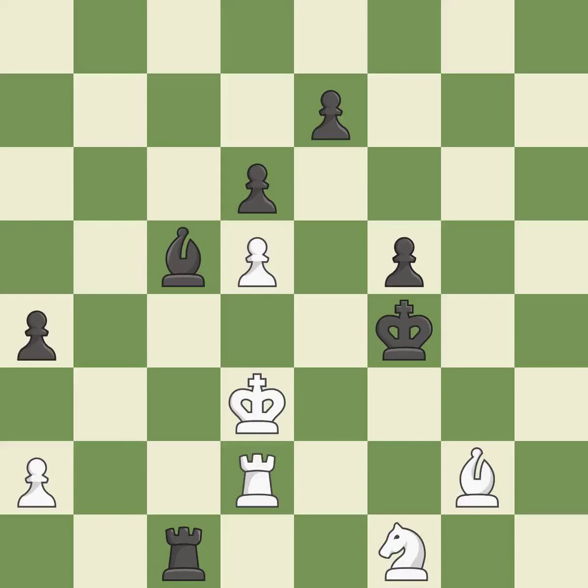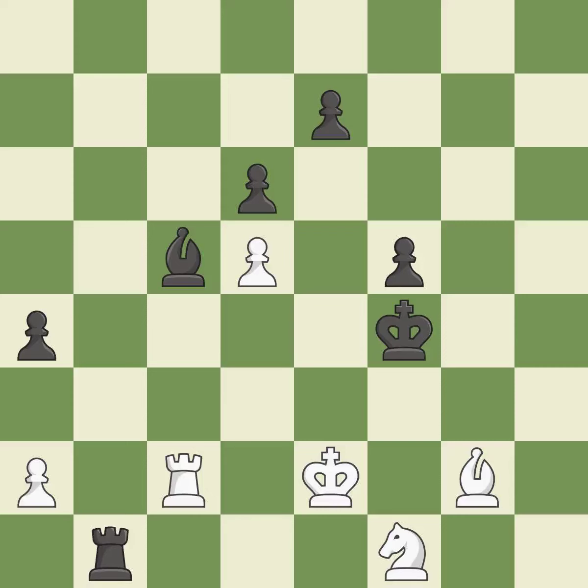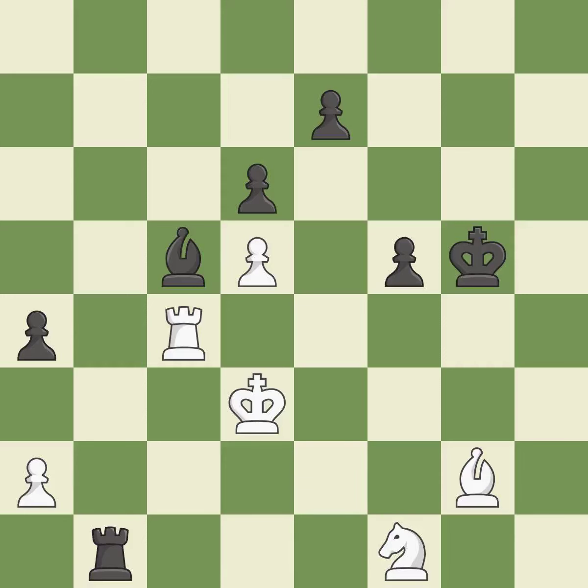This is not the best — it is an inaccuracy. This offers to exchange pieces of equal value. The rook is now on a more secure square. Only one move worked there, and this wasn't it. This overlooks an opportunity to block a check from the opposing rook — it is a mistake. This overlooks a better way to move a rook to safety. This permits the opponent to win a tempo by threatening a rook — it is an inaccuracy. This poses a risk of winning a pawn. This avoids the rook's check.